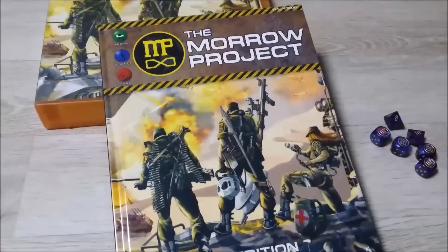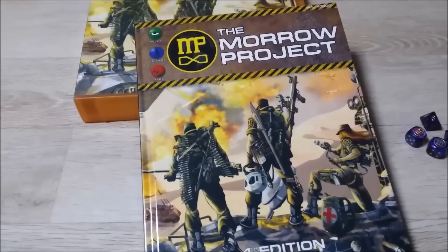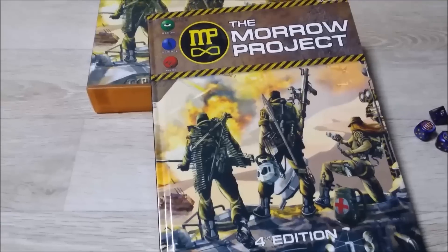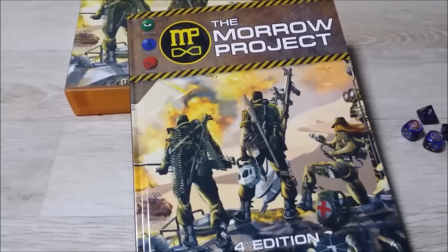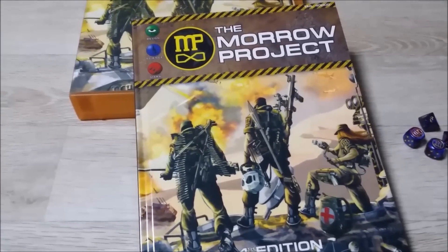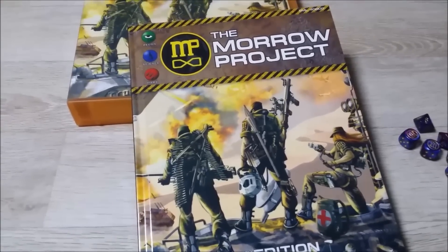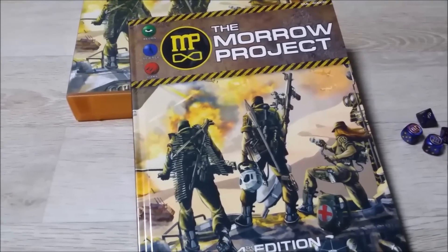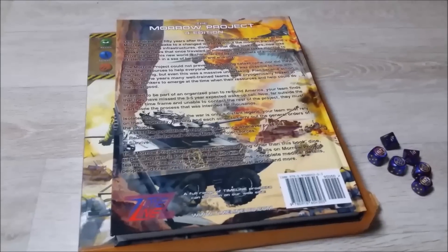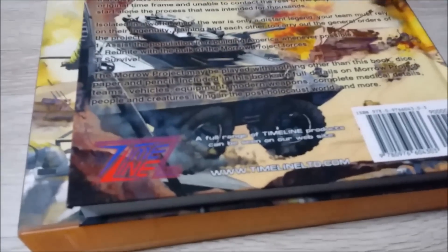A catch-all team specialty takes care of the more unusual campaigns you might want to run. The Morrow Project has recently become available in print and open to the public for purchase. This hardcover was ordered on the 29th of December, packed and shipped on the 30th of December, and arrived here in Korea between the 11th and 13th of January — excellent service. The Morrow Project Fourth Edition is now available from Timeline Limited.